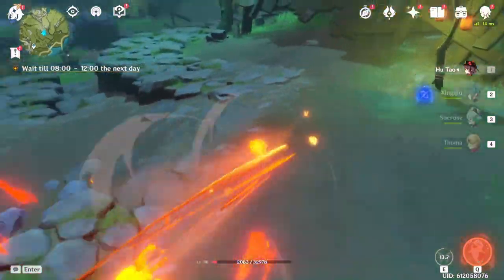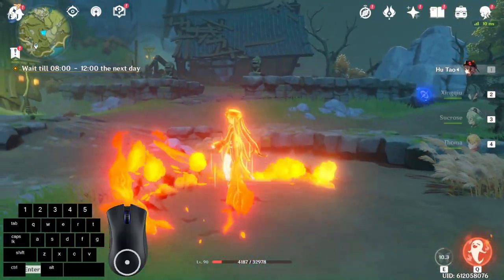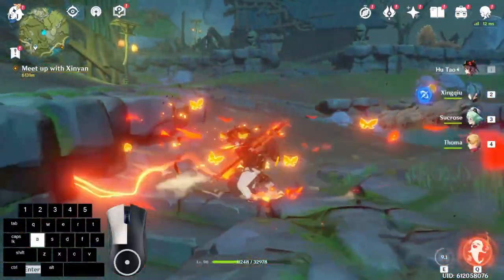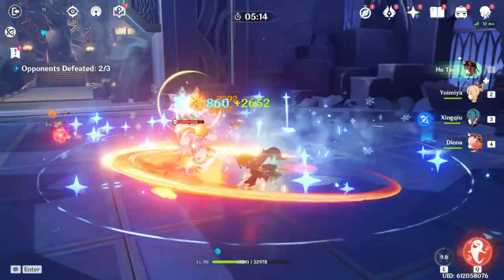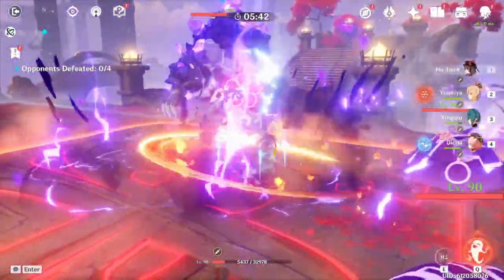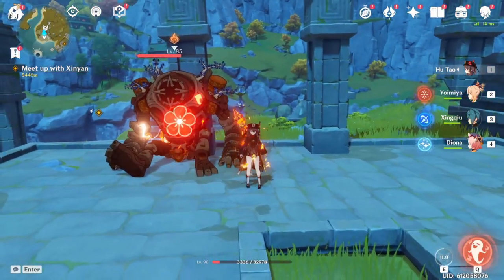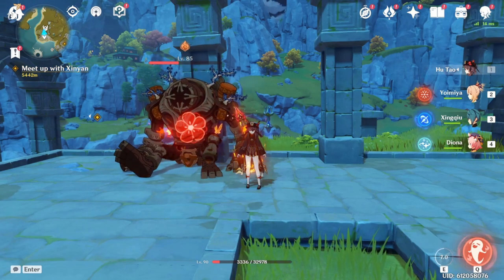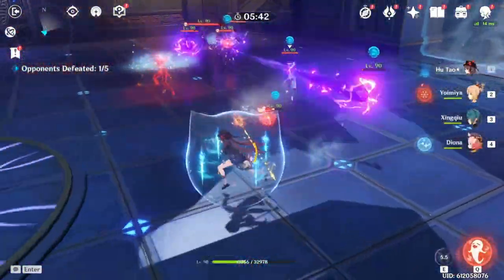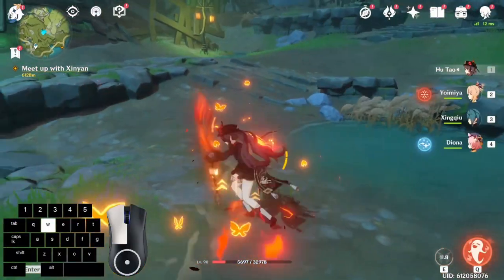Because charge attacks linger for a while, it's important to animation cancel for faster DPS. At C0, you will mostly jump in place or jump directionally to save stamina. At C1, you will be mostly dash cancelling since her charge attacks will not consume any stamina during her elemental skill. Smaller enemies will go flying, but thanks to the forward momentum of charge attacks, you should be able to follow up easily. The startup is so quick that you can use it to dodge attacks and as an escape option. Hitting enemies with her charge attacks will mark them with Blood Blossom, which inflicts pyro damage every 4 seconds for 8 seconds. Blood Blossom's duration can be refreshed if you mark enemies again. Before your elemental skill runs out, make sure to use charge attacks to leave behind Blood Blossoms so your party members can synergize with the damage.